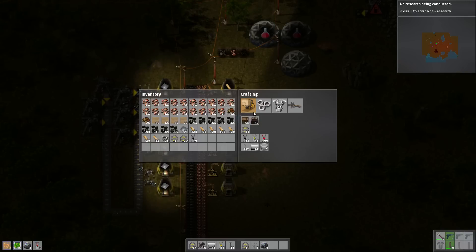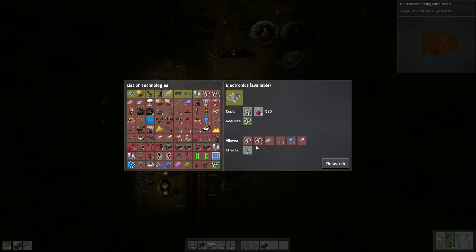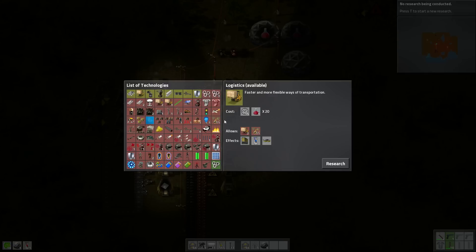You know what we do need? Let's build some lamps — it's dark out here. How do we build lamps? Don't tell me I need to research lamps. Alright, so electronics requires automation, allows for automation two, automation three, advanced electronics, the smart inserter — can filter items, can be connected to a circuit network. Wow, some pretty fancy stuff in here.